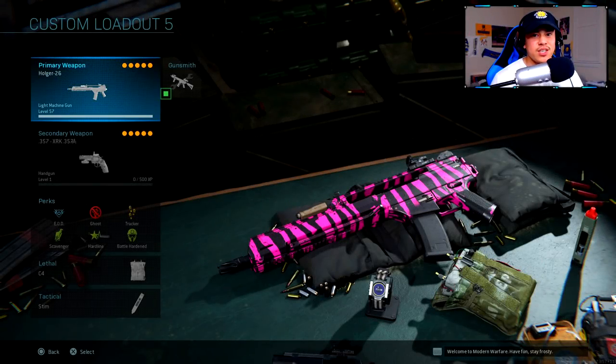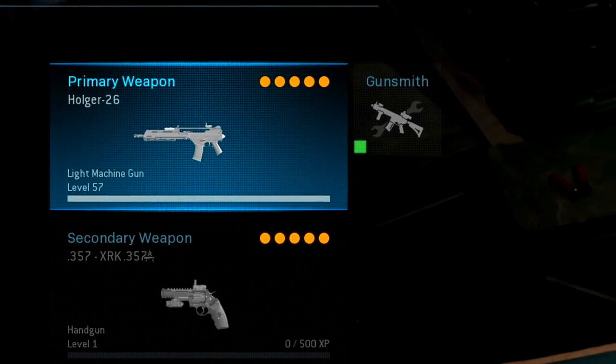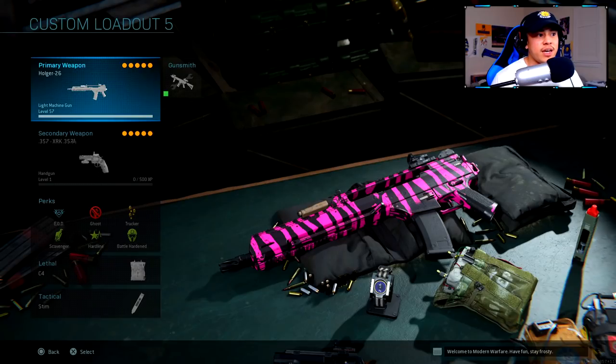Season one is finally here and we were gifted with two free weapons from Infinity Ward — the RAM-7 and the Holger 26. I have the Holger 26 right here unlocked at level 57, which is the max rank it can be leveled up to.